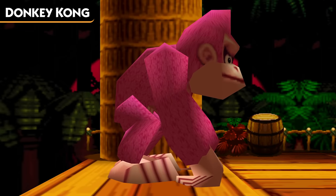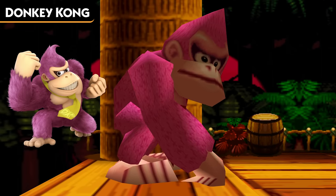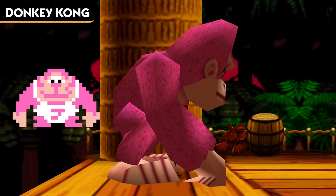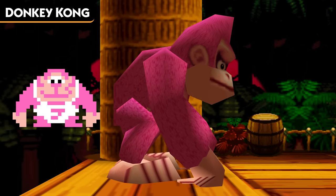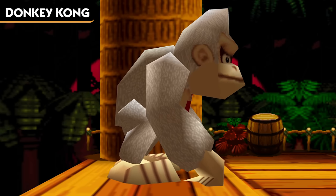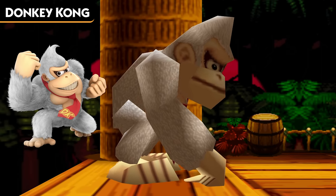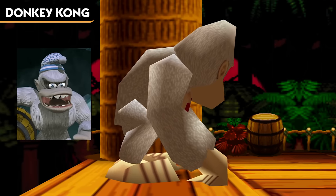Donkey Kong's first color palette is this pink one, which will be familiar if you've played Smash 4 or Ultimate. This color is inspired by Donkey Kong Jr. the Second, a variant of Donkey Kong Jr. who served as the Player 2 character in Donkey Kong Jr. Math for the NES. Next, we have a fan favorite, White DK. This is inspired by the coloration from Smash, which itself is known as Yeti DK, possibly inspired by Eddie the Mean Old Yeti from the Donkey Kong Country TV show.